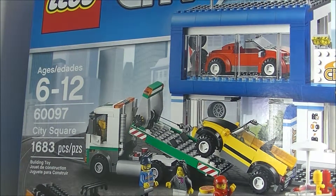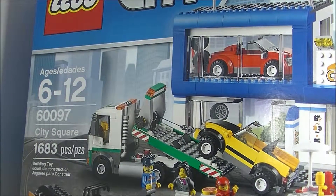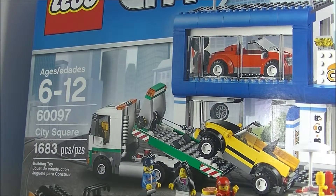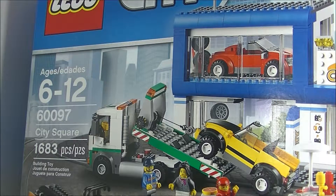Hey guys, welcome back to BrickHunter channel. Today I'll be bringing you another MOC — it's from set number 60097, and it comes with this car dealership. It's this building here, basically a very simple two-story building, more like a half a building.